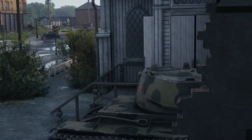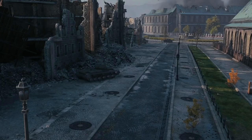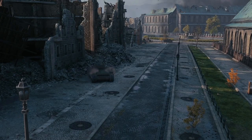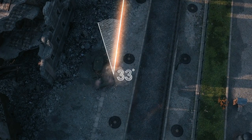City maps usually suit the heavy tank playstyle — they allow you to get the best out of your armour. Especially if you are top tier, you can take a corner and hold the enemy from advancing. The best way to fight from a corner is to poke out at a 33-degree angle and then go back to cover after your shot.